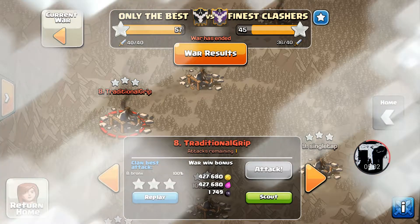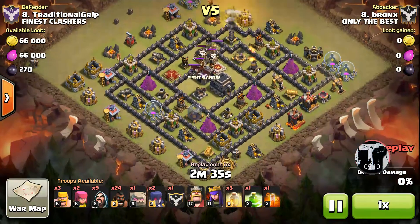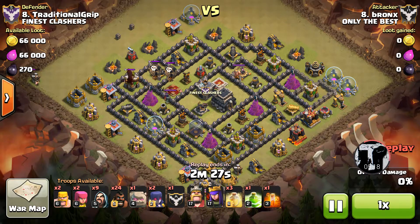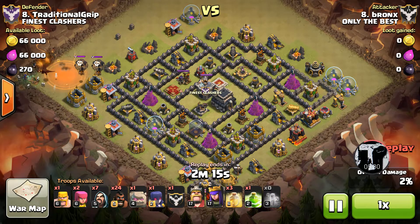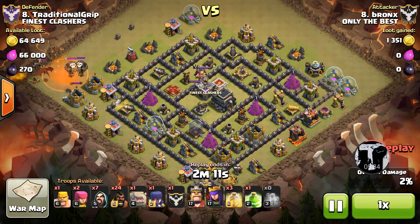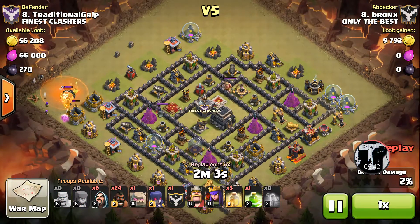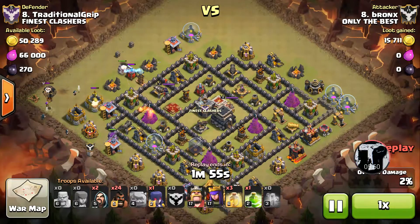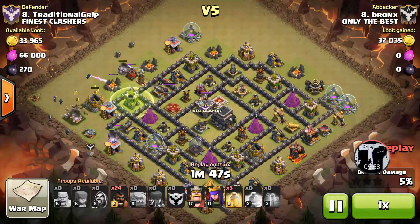Jumping up to eight — Bronx's second attack, his mirror match in the war. On a base like this you really want to bring hogs; there's not much else that would do a better job clearing all those point defenses with minimal consequence from traps. An easy CC pull — another reason to be safe about it. He gets that witch down but she dies right away unfortunately, though he gets use out of the poison spell as it takes max damage. He's got two golems, one at the top and one at the bottom of the funnel area.